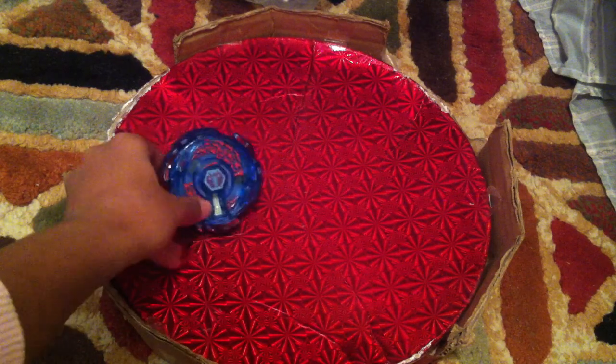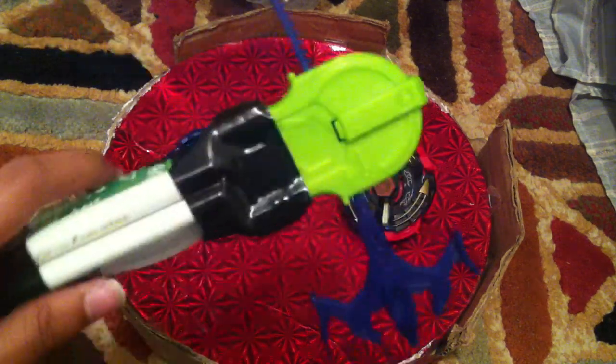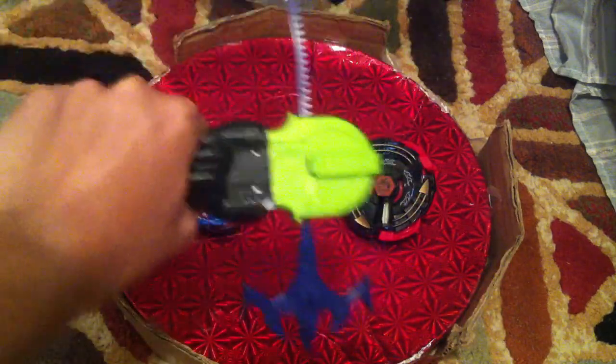Guys, thanks for watching my battle between these two — Pegasus and Eldrago. If you want to make the homemade grip launcher, feel free. All you have to do is just take a bunch of markers and just tape them. Be a real blader!